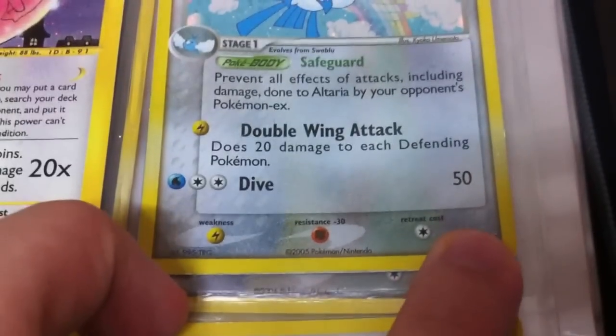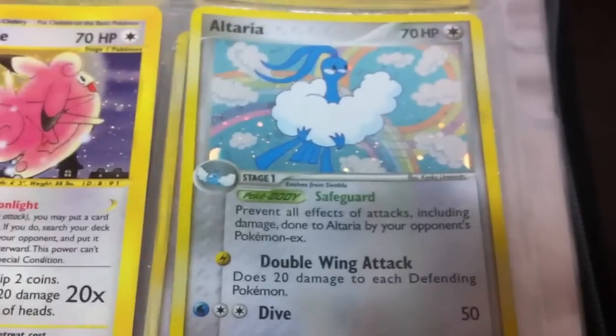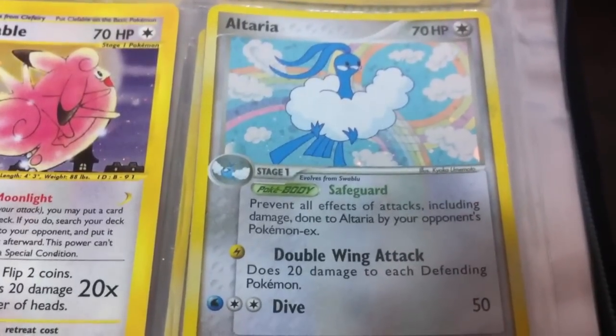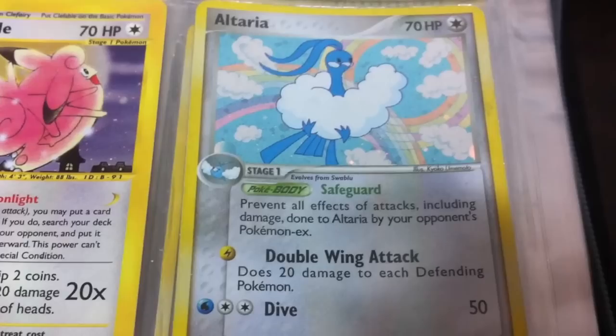Here's Altaria from one of the old EX sets — I think this is Deoxys but I'm not sure. It's one of the safeguard Pokemon, same as Sigilyph is now — does exactly the same thing, prevents damage from EX Pokemon.